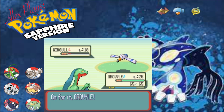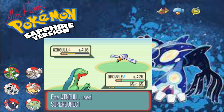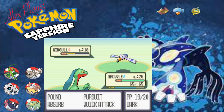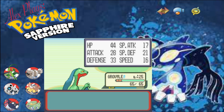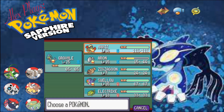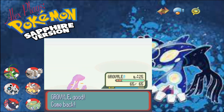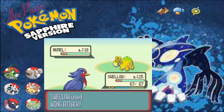We'll just use Pursuit then, and Supersonic. Yay - she became confused. And Gravile got through. Aaron grew to level 15 - perfect. Normal next, so we'll just bring out Swellow. We'll use Wing Attack, just because, and Quick Attack just to make sure.